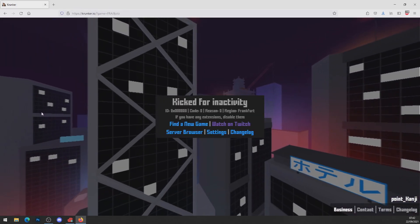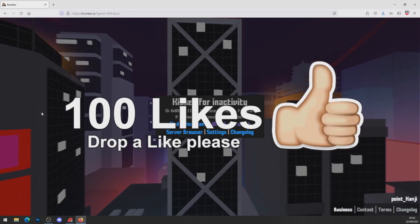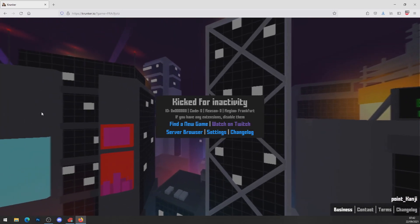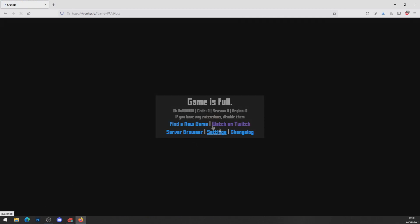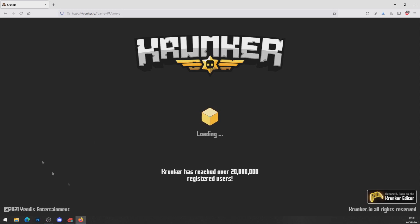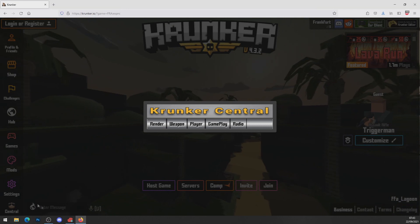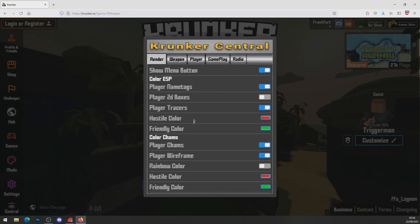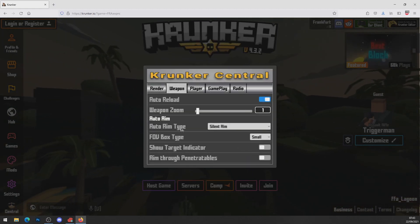We're going to head over to Crunker and show you guys that this hack works. But before we do, if you didn't drop a like at the beginning, please drop a like — let's hit 100 likes. All you want to do now is press Refresh on your browser. It might take a few refreshes to get into the game, but as soon as you're in we should be good. You can see 'Central' in the bottom left — we've got the mod menu now open.